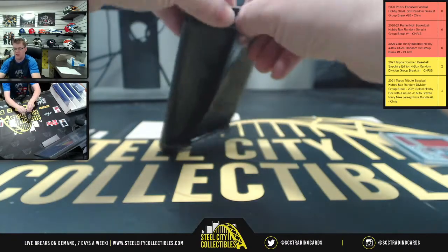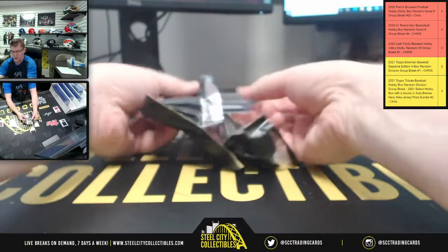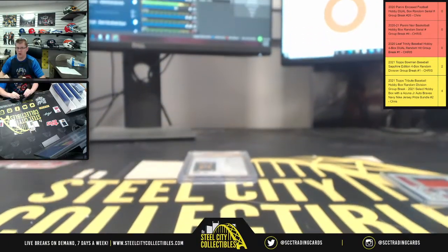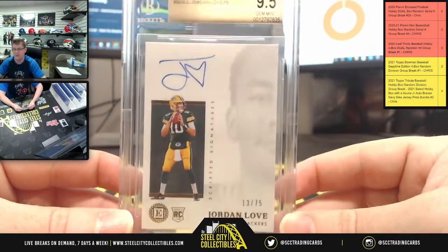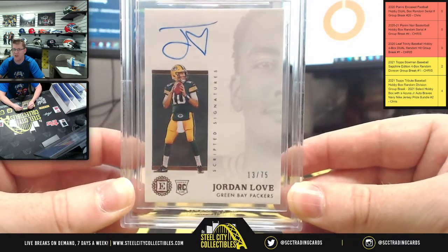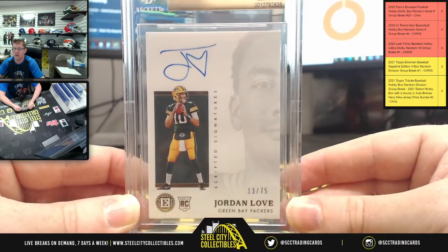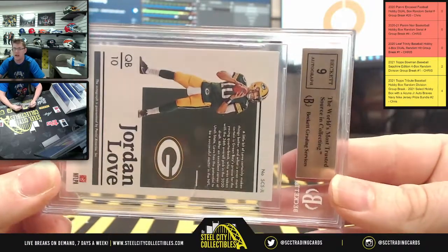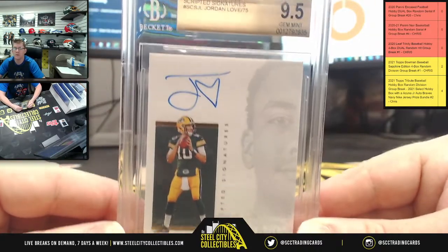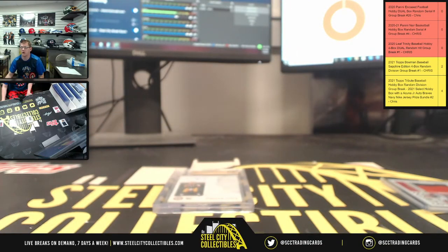The second and final Encased pack of the break. We had Herbert in the first one, and now we're getting a whole lot of love from the second one — another PSA 9.5 Gem Mint Scripted Signature, this time 13 of 75 for Jordan Love, going to three — Mr. Daniel. PSA 9.5 Gem Mint, 9 on the auto. Appreciate y'all for being in the break — get it down on the site and post it on YouTube. See you!